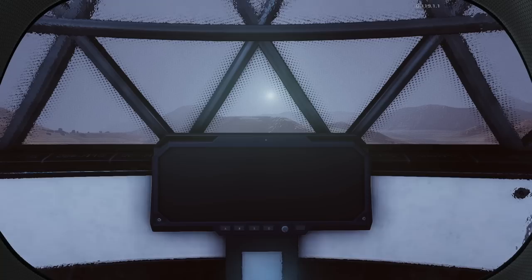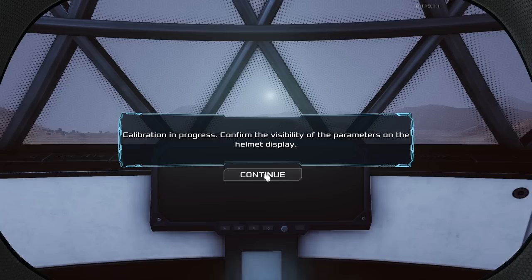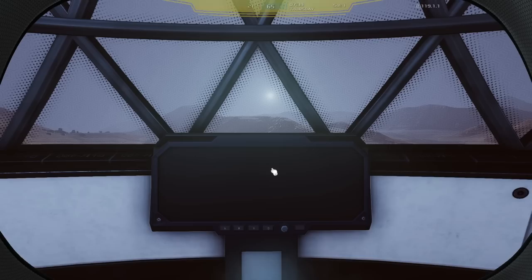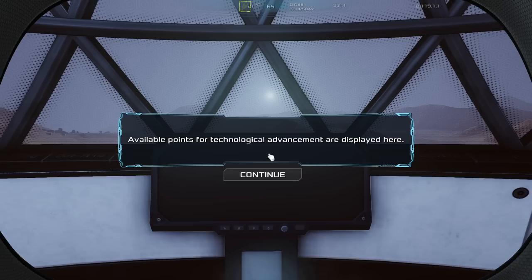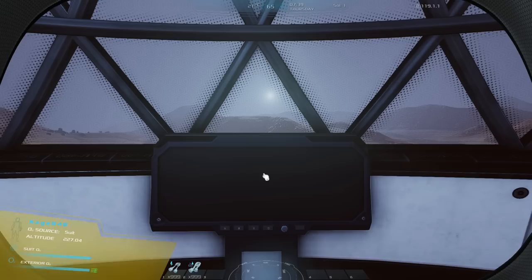I am going to start with the campaign. And here we are sitting in a chair waiting for stuff to happen. An 812 suit AI — my suit talks to me like Spider-Man's Iron Spider. Suit calibration in progress, confirming the visibility of the parameters on the helmet display. It's going to explain everything on the HUD. I already went through all this and I don't want to go through it again — if you want to read it just pause it. I wish I could skip through this, but then I'd be playing the game and be like 'well it was in the tutorial' — because I'm an impatient SOB.